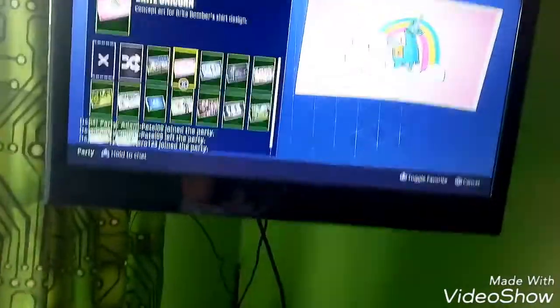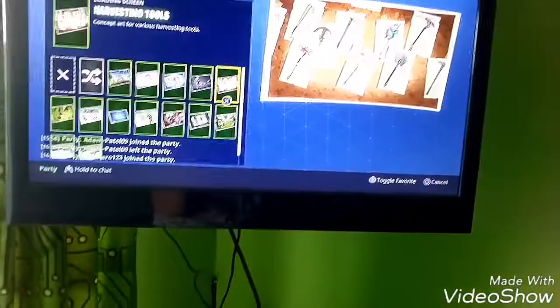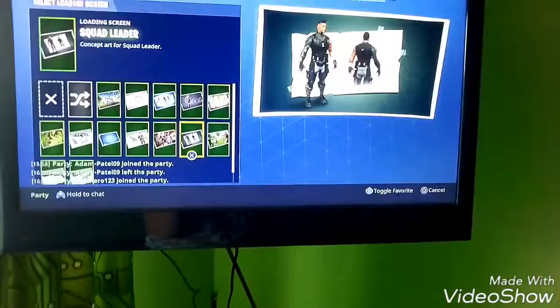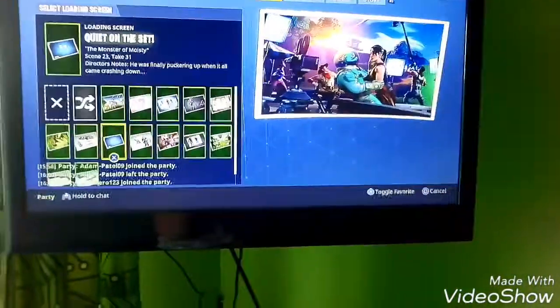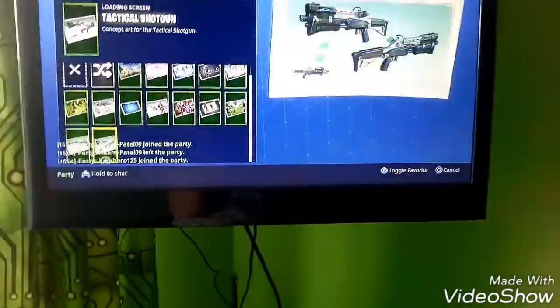Last but not least we have loading screens. I'm currently rocking the Bright Unicorn because it's sick. The ones I have are: Battle Royale, Bright Unicorn, Carbide, Elite Agent, Harvesting Tools, Supply Drop, Squad Leader, Rex Raptor, Quiet on the Set, Minigun, Llama Spotted, Suppressed Pistol, and Tactical Shotgun. That sums up my locker.